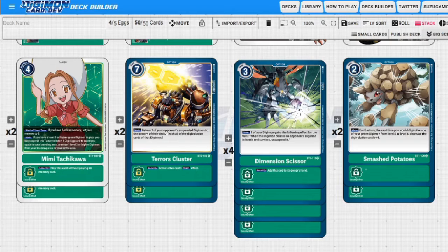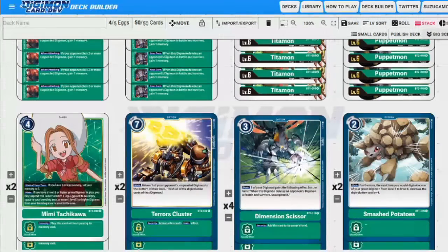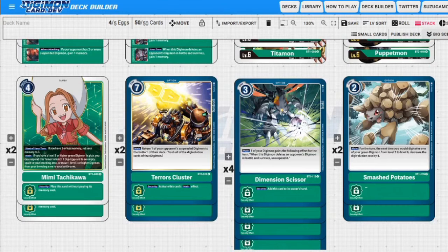Next up we have Smashed Potatoes. I'm including this card because one, I like the name, and two, it is the only option card I can find that's not a rare and is not heavily sought after. Smashed Potatoes is a weaker form of a card that we should be getting in set 1.5. What this card does is a main effect for the turn: the next time you would digivolve one of your Digimon from level five to level six, you can decrease the digivolution cost by four. So if you're playing Puppetmon it'll be free, or if you get Hercules Kabuterimon instead it'll also be free. You're playing two memory for the Smashed Potatoes but essentially you get whatever level six you want in your hand digivolved.